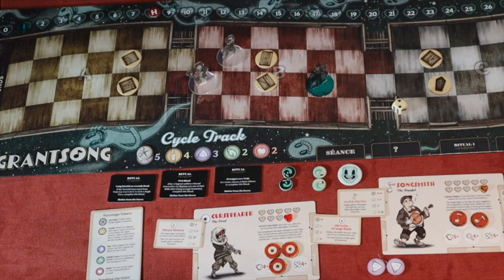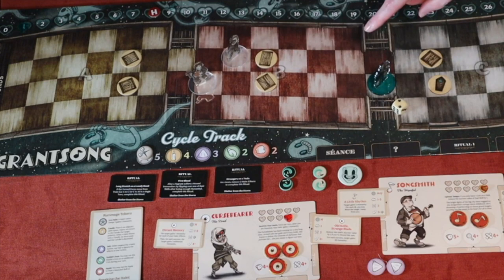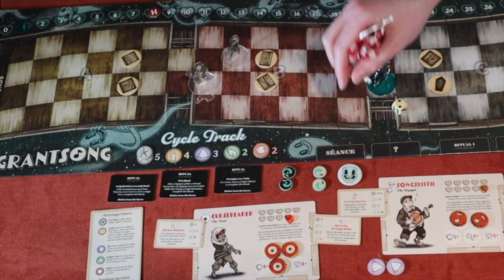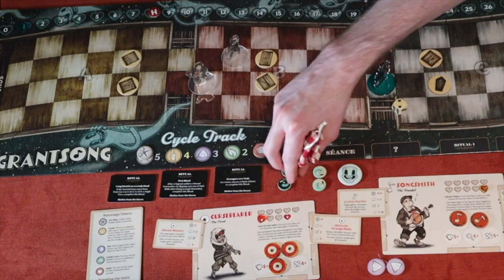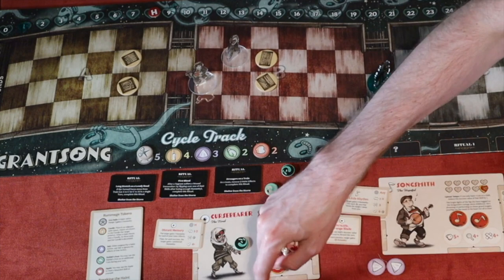I draw an apple for the haint. In this mood, the apple says: move towards the break side, then target a vagrant within range six, who loses three humanity and gains the shakes. The haint moves two spaces toward the break side. Both vagrants are equidistant at range six, and after going through targeting priority, it targets the Curse Breaker. She loses three humanity — down to six — and gains the shakes, which lower move value by one and require discarding an iron nail to remove.